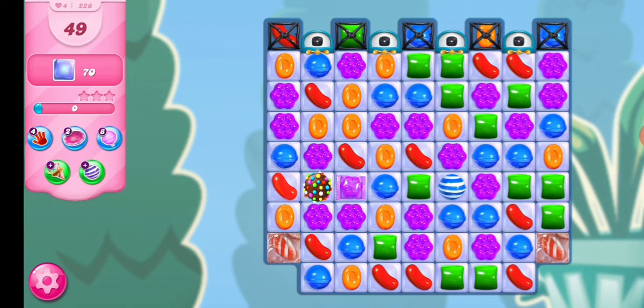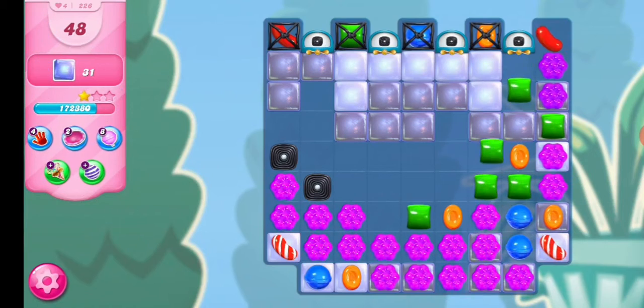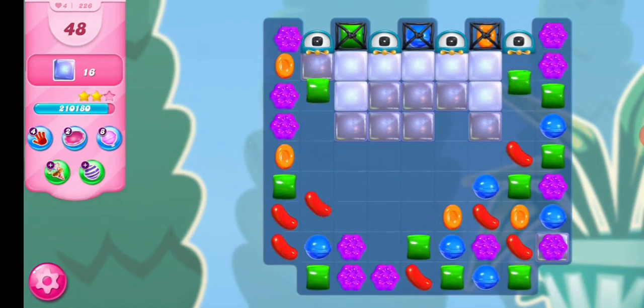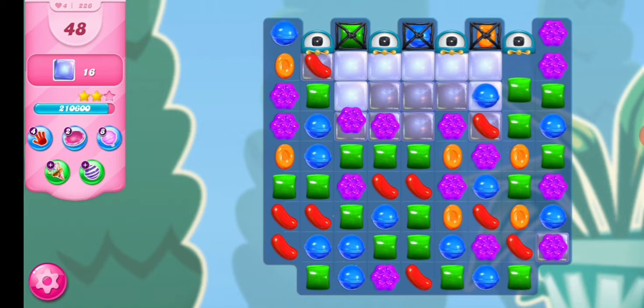I have a color bomb here and a pack candy with purple candy together. What I'm going to do is match the color bomb with the pack candy, so that's where all the purple candies become a pack one. Our goal here is to destroy all the icicles — I already destroyed some of them, and 16 more to go.